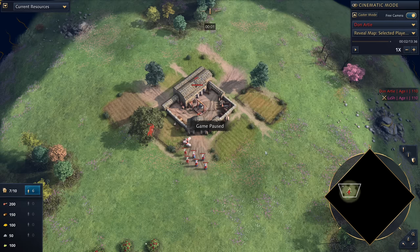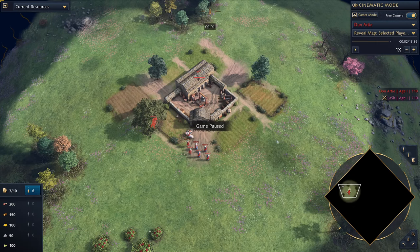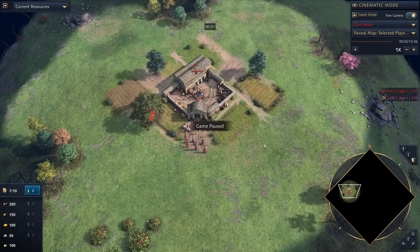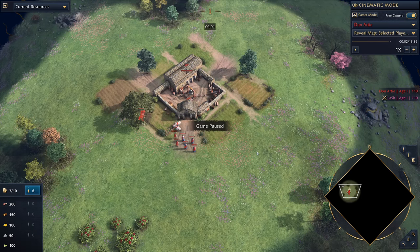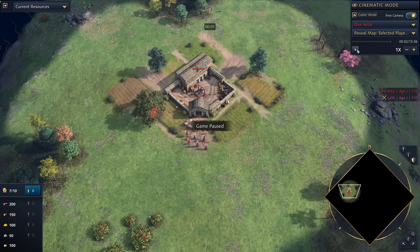G'day fellas and welcome to a build order breakdown for the Byzantines. In this video we're going to be taking a look at a build order by Don Ardy, who's one of the best players in the world, currently sitting inside the top 20, a Conqueror 3 player through and through. This guy has come up with a great build order that works as an aggressive opening but still allows you to get to Castle Age. It's also a basic build order which means you don't need amazing control or mechanics to take advantage of this. So let's get to it.